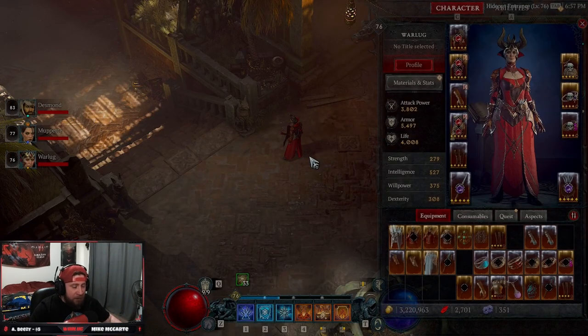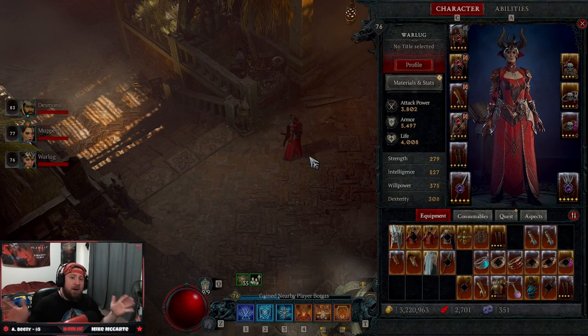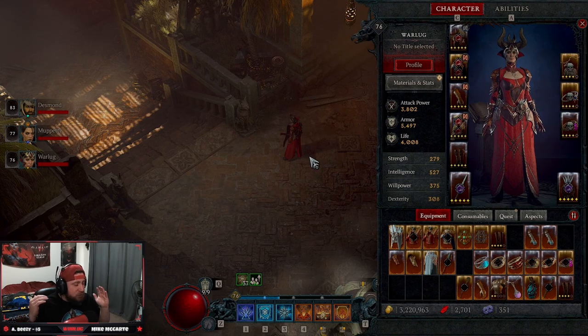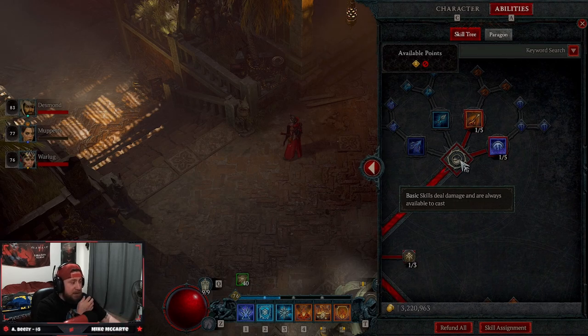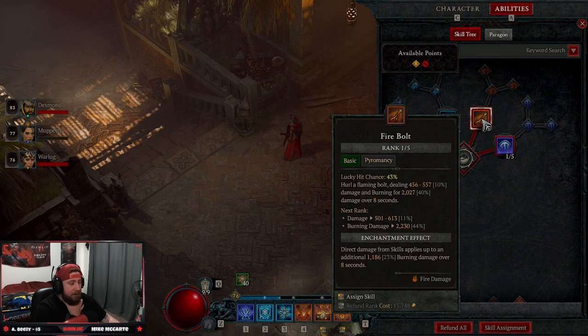We're officially in the endgame and we have one of the best Firewall builds in the game for Sorcerer. This is a really cool and fun build — super tanky and just an overall really fun playstyle. Coming into our skill series, we're going to have two points: one in Fireball and one in Clash.